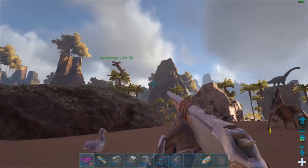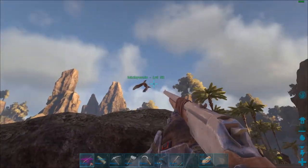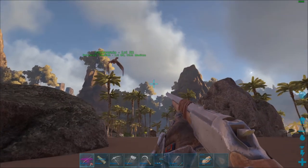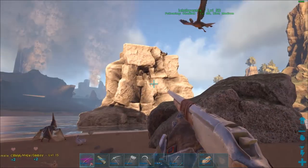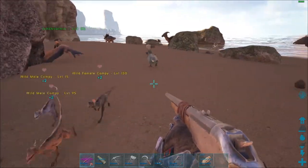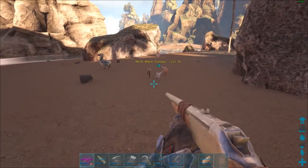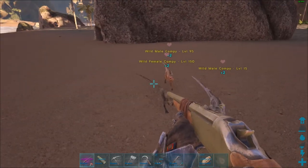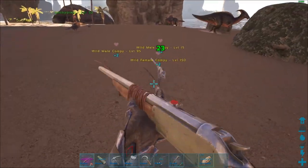Oh my gosh, check out this bird! Can I whistle him? Come here bird — hunt this! Look at him, he's gonna grab it. What's he doing? Oh, is that a 150 Compy? Okay, hold on, passive! All right, we're taming these suckers — I don't even care, all of them!